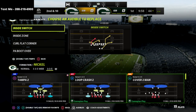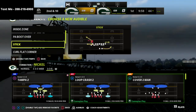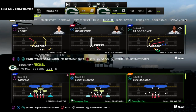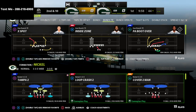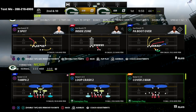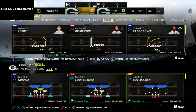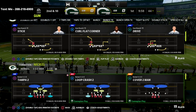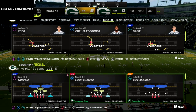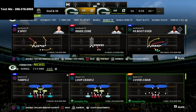I'm going to show you my favorite base defense — and by base I mean the starting point and foundation for how I'm going to defend the bunch tight end. A lot of people don't realize how good this offense really is. PA boot over is still just as good if not better than last year, and it has great pass protection and great alternate plays like stick, curl flat corner, and inside switch.